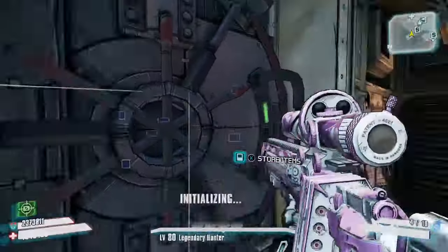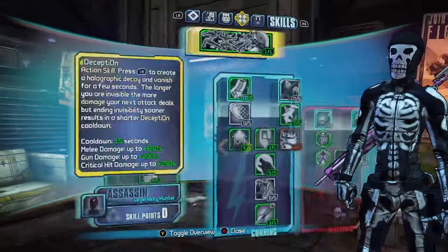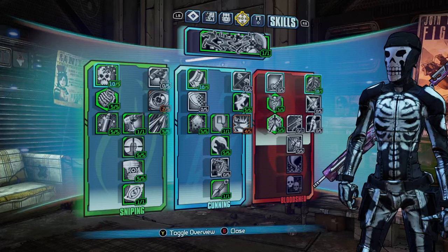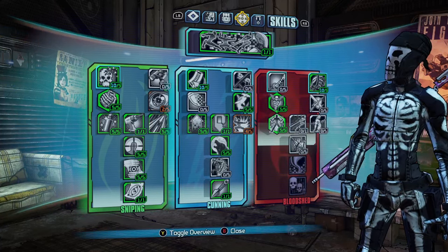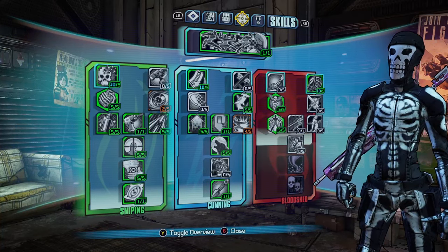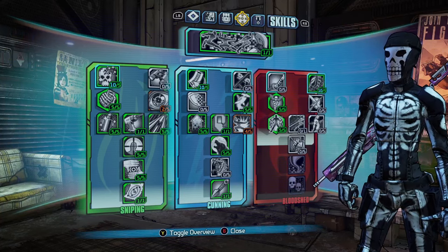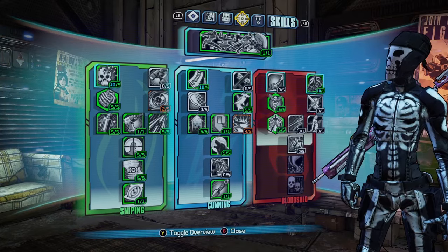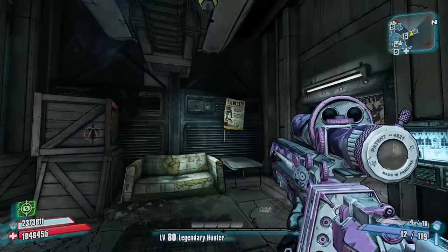That's pretty much it for the Zero build — all the best gear and skills. If I missed any weapons, head over to my Salvador or Siren build guides for extra gear options you can use on this character. I was mainly trying to showcase as many sniper rifles as possible since he's built around snipers. Hope you enjoyed the video, please like and subscribe, and I'll see you in the next one. Thank you very much.